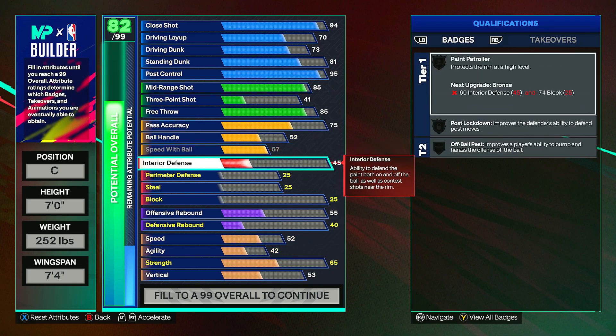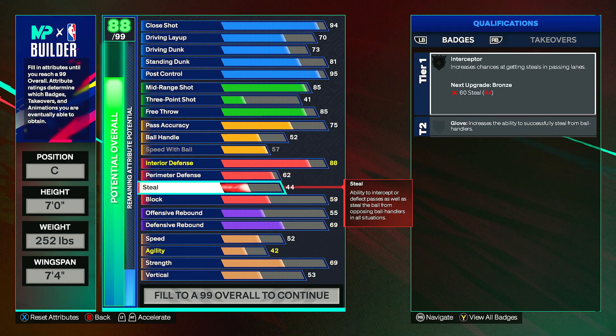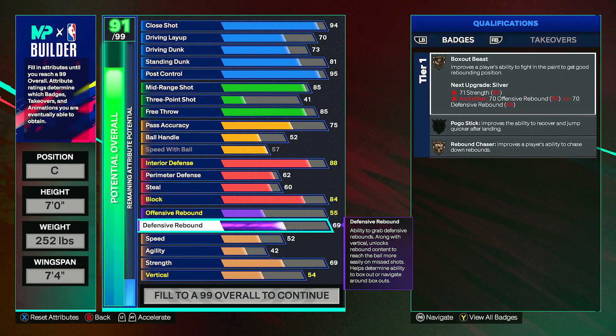Interior defense can go to an 88, which will give you Paint Patroller and Post Lockdown once you get down to the lower badges. Perimeter defense can go to a 62, which will give you Immovable Enforcer once we get down to the strength attribute. Steal can go to a 60, which gives Interceptor onto bronze. Block can go up to an 84 — it's a pretty good defensive build — and you will get Pogo Stick and High Flyer Denier.